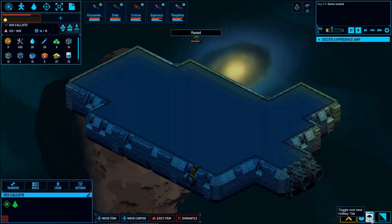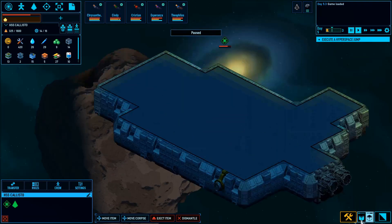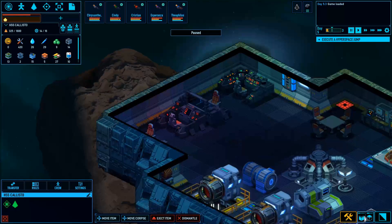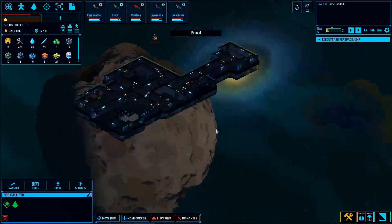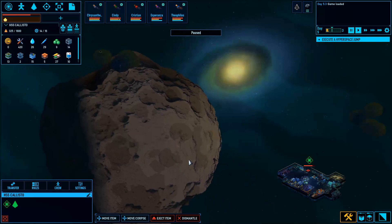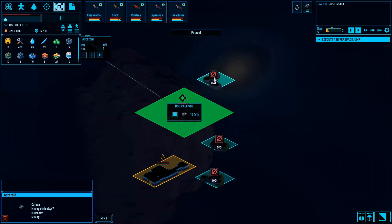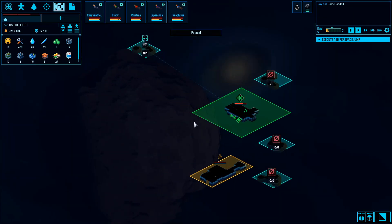This is my spaceship. Not much to look at right now, but we've got engines as of last time, so that's pretty cool, and we've got a bridge. You can see the bridge right up here. We also discovered a derelict spaceship and totally dismantled it. Got all the cool stuff from there.